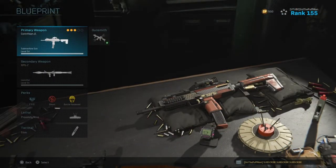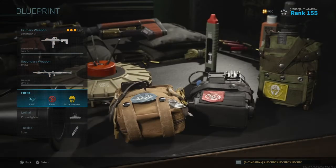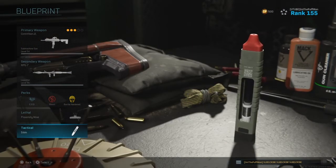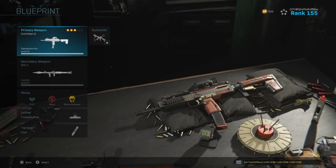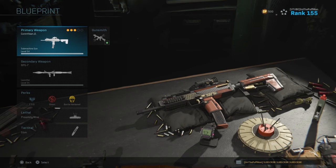There it is, guys — the rare MP7 blueprint, the Corinthian. Here's the rest of the loadout: secondary was the RPG, perks were EOD, Ghost, and Battle Hardened, lethal was the Proximity Mine, tactical was the Stim. Hope you enjoyed this blueprint video — don't forget to smash that like button so I can continue making this content. Subscribe with bell notifications on so you don't miss any of my videos. Get in the game, have some fun, stay frosty. Until next time, I'm the Puff Man — peace out.